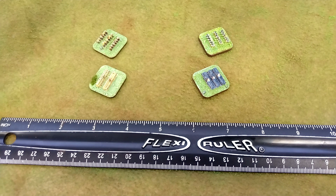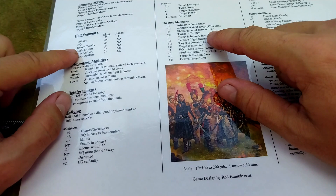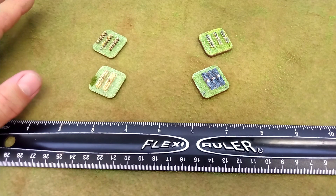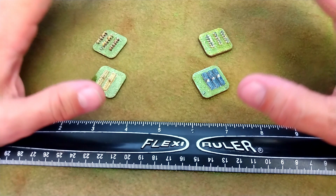Grab your minimalist artwork, Wargamers, because today we are zooming down to a very simple thought exercise that will help us understand how things work in Rod Humbel's 2x2 Napoleonics. I've played about 10 games of this so far, and I'm still struggling with the ramifications of how to deal with the way this rule set is written. So to help me wrap my head around it, I thought it would be worthwhile to go through a little intellectual exercise.